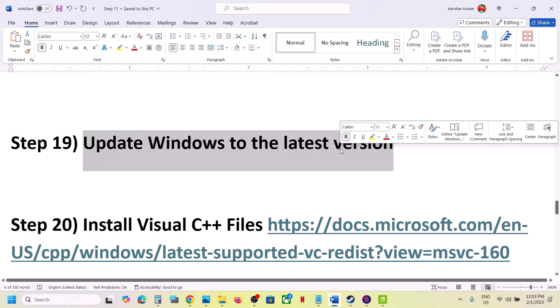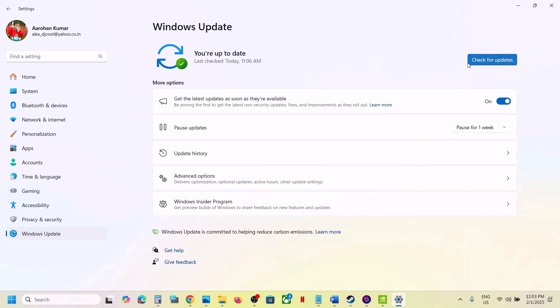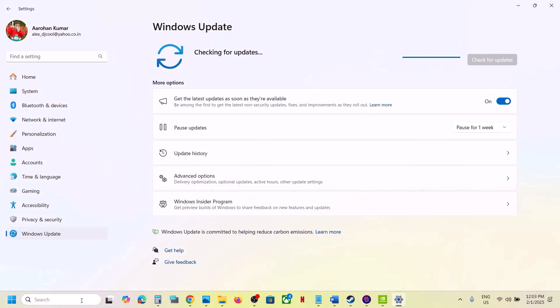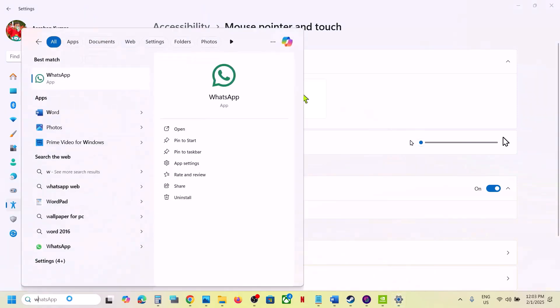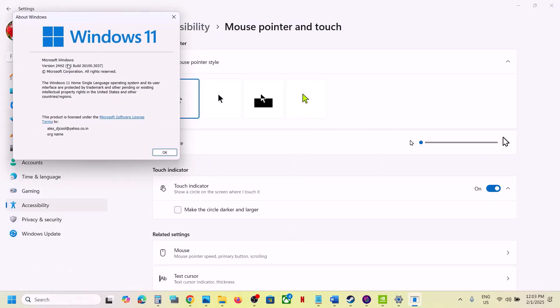Update Windows to the latest version — this is important. Open Windows Settings, go to Windows Update, and click Check for Updates. Once all updates are installed, restart your computer. Make sure your Windows is up to date; you can type 'winver' to check your current version.